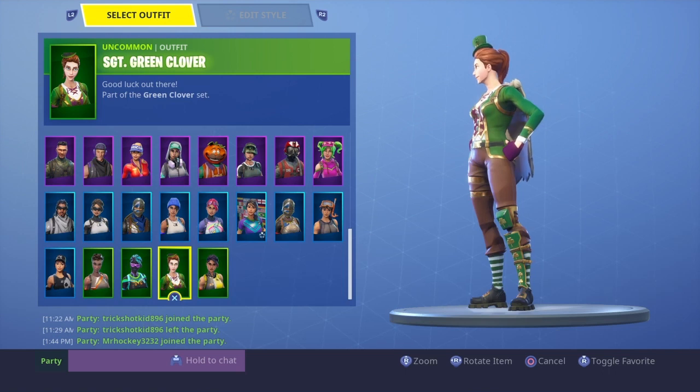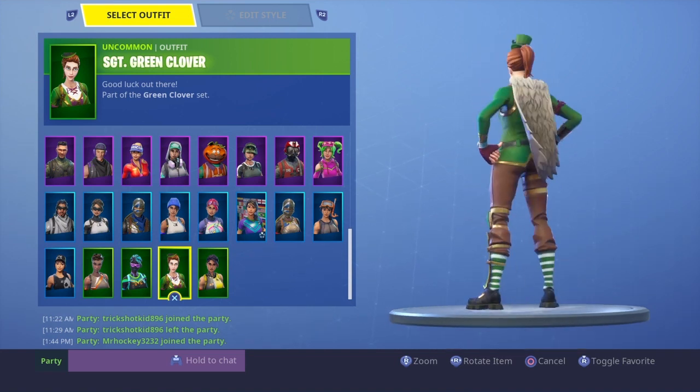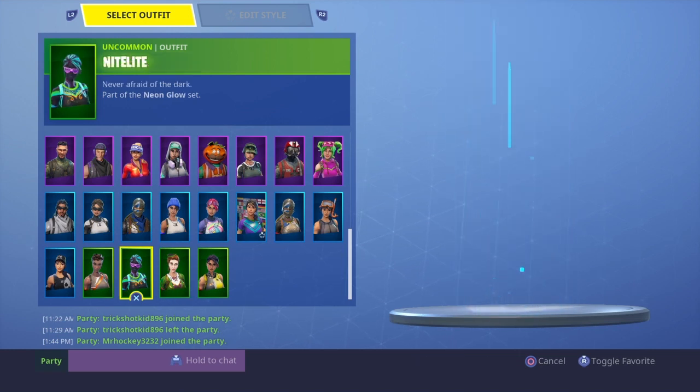Sergeant Green Clover — this is probably one of my favorite skins because it's got the old school color trooper hair and the socks are cool. I like the shin guard and all that. And I like the colors to it.